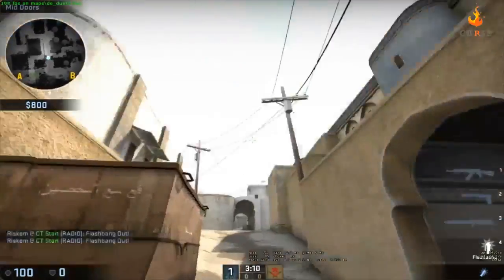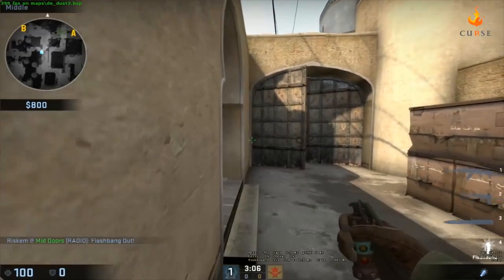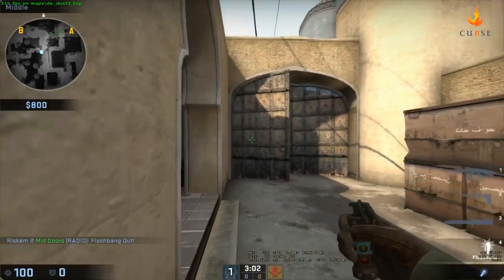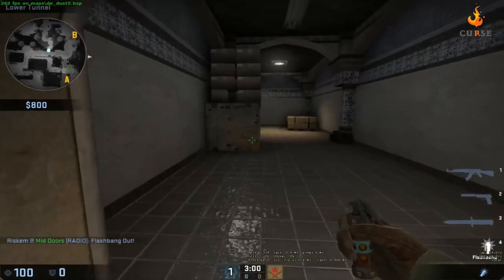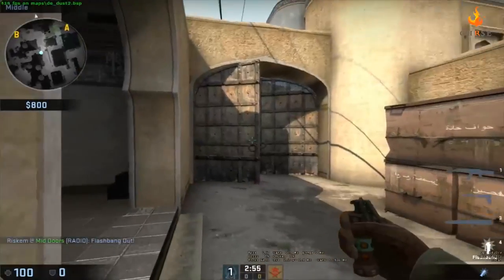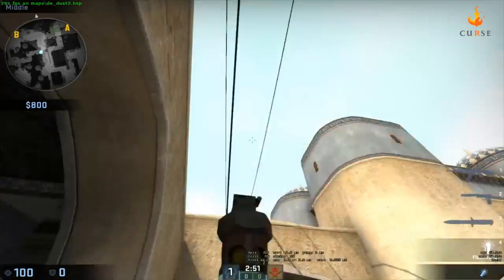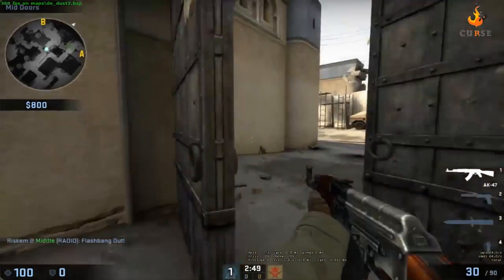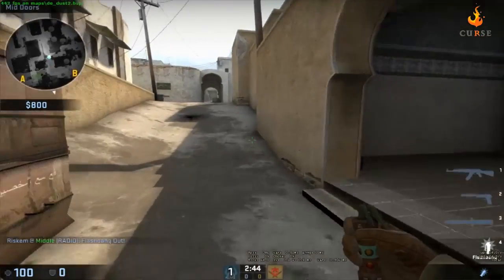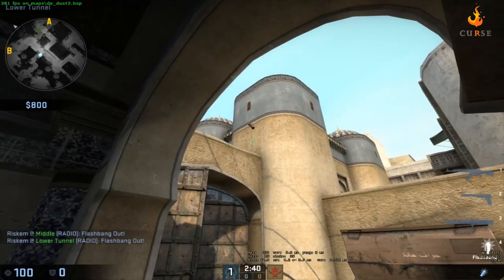I'll start with the pop flash. I guess all of them could be called a pop flash, but this one is probably easier to pop flash with without them looking away. One I use a lot — you'll see this in my videos — I line myself up here so they can't see me through there or up on cat. I hold it down right here, shift walk, and just throw it forward to basically take out anyone mid.